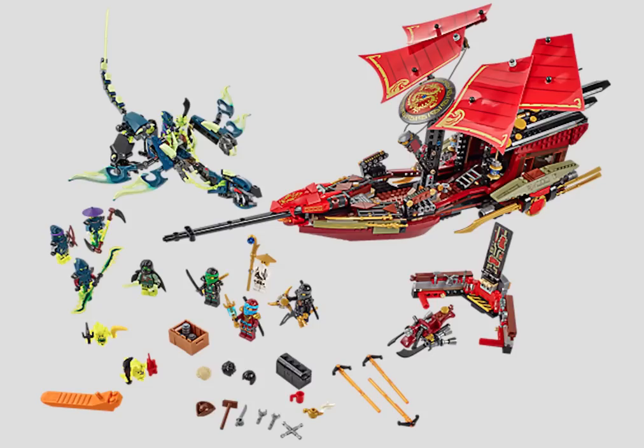Why would they put it in the Destiny's Bounty set specifically and make it so noticeable? What I really think is that the Destiny's Bounty used to be a pirate ship. In the Season 6 teaser, the mayor or police chief — someone in a high power position in Ninjago City — basically said that someone seized the Destiny's Bounty and has control of it. So could that possibly be hinting that the high-commanding officer told his police officers to take over the bounty because he is a pirate himself?